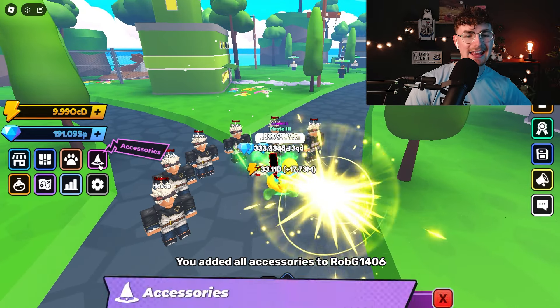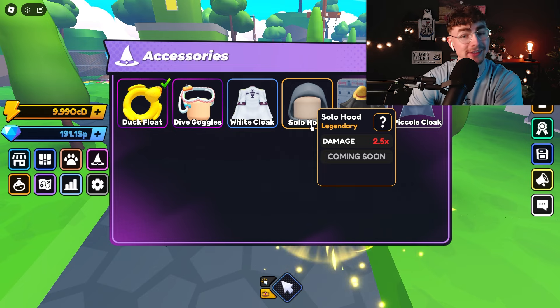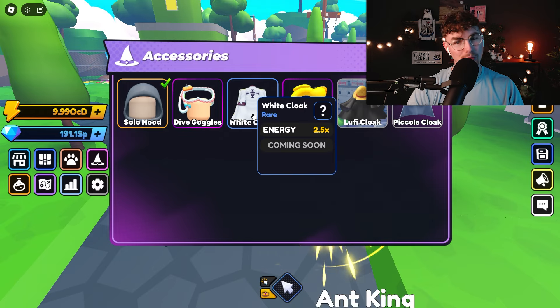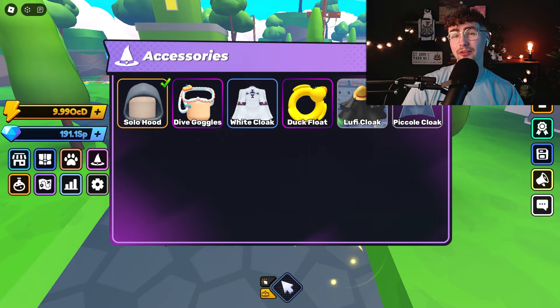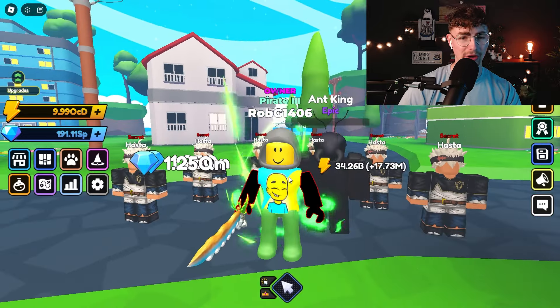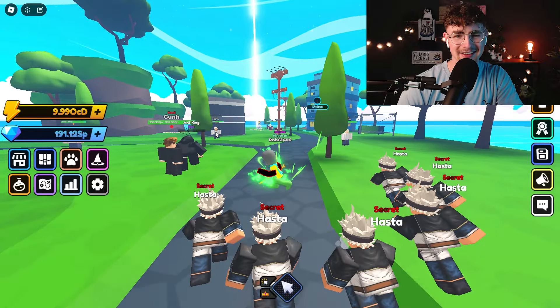I just went ahead and gave myself all the accessories as well. The brand new solo hood over here is 2.5x damage, which we're going to go ahead and equip. And if you guys haven't seen the white cloak from the last update, that's 2.5x energy. It's slowly but surely creeping up with the accessories. Let's turn the auto-clicker off and take a look at my cool-looking hood — we have now got the solo leveling hood on. Looking super, super nice.